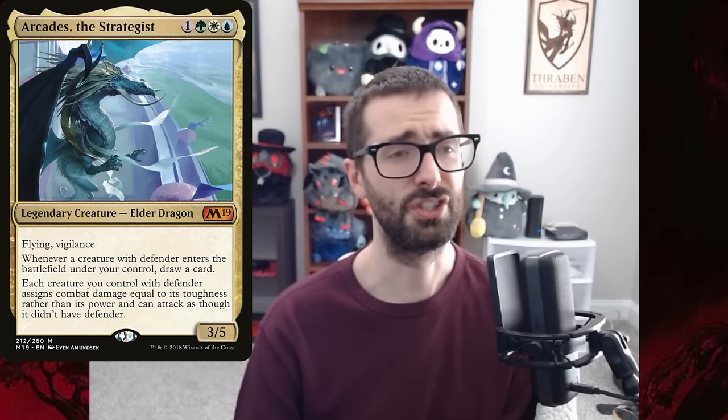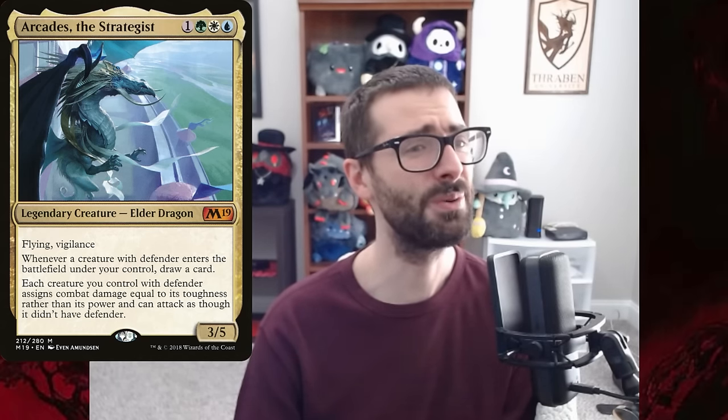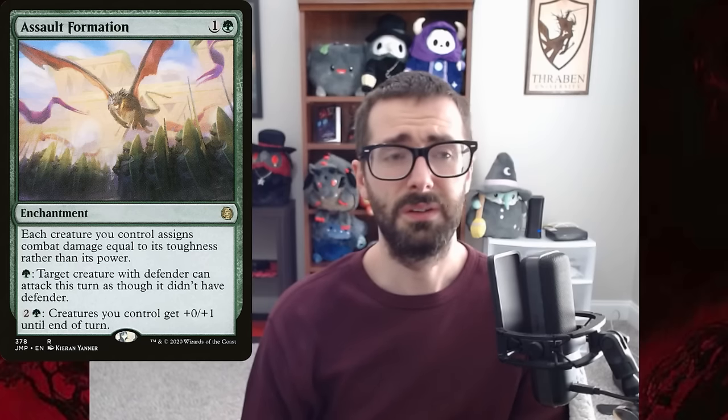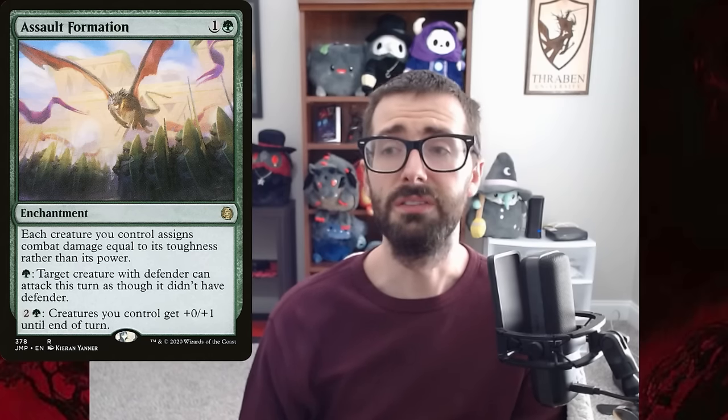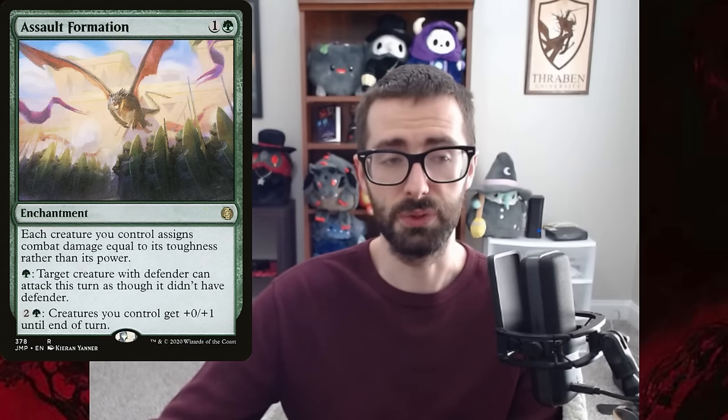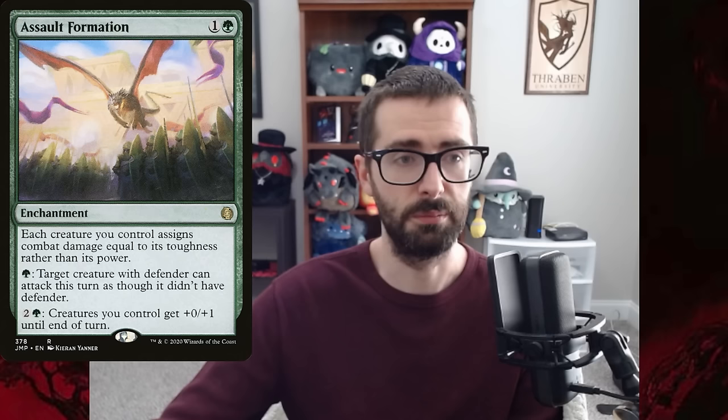Doran the Siege Tower is a notable one. Although there have been a number of other cards such as Assault Formation, or High Alert, which is a white-blue version that kind of does the same thing.